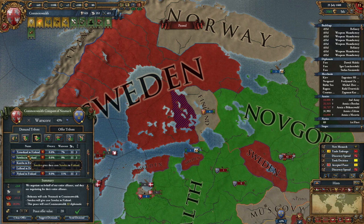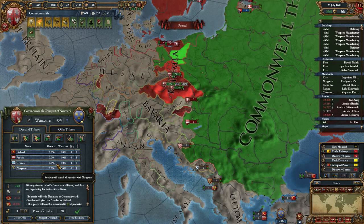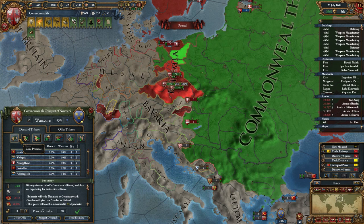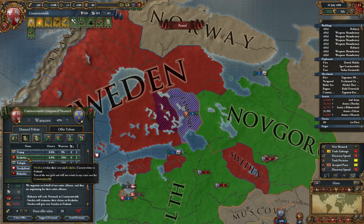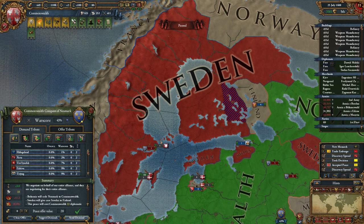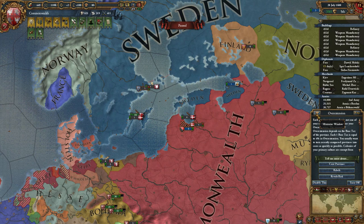I'm going to sign a peace deal — 33% war score is good. So Newmark and return core to Finland. I can return some cores to Finland, just one, but one is better than nothing, it will help them a little bit. I can't get them to cancel some treaties unfortunately, and I can't even get any money, so this will have to do. Finland should get an extra province and it did. I did have to spend 33 diplomatic power for it but I think it was worth it.